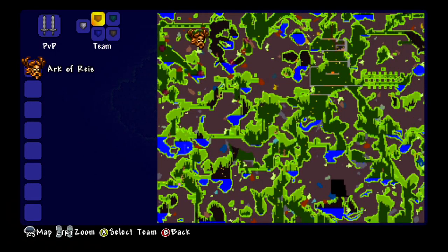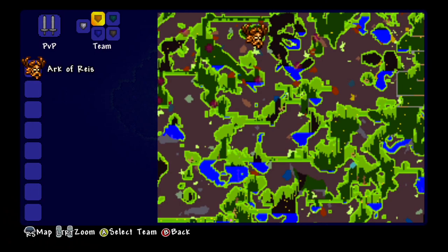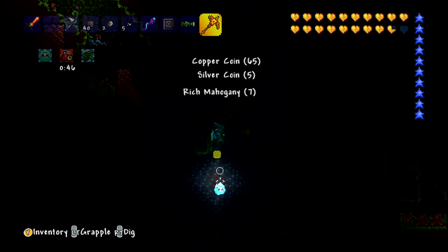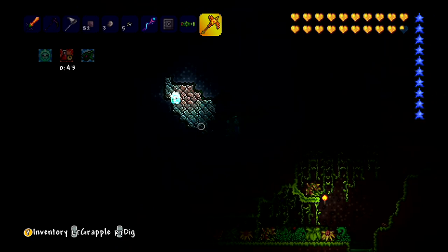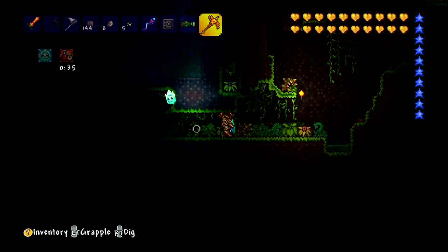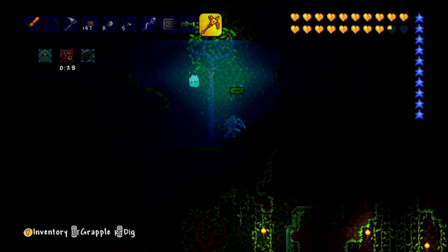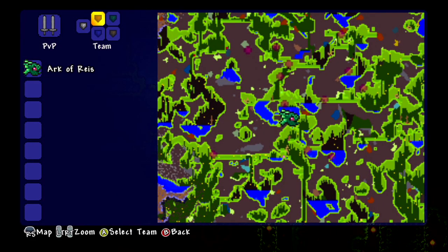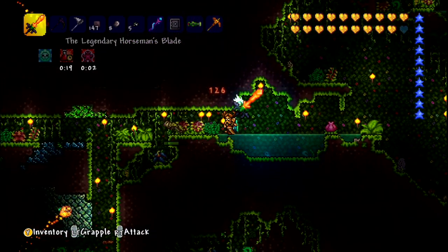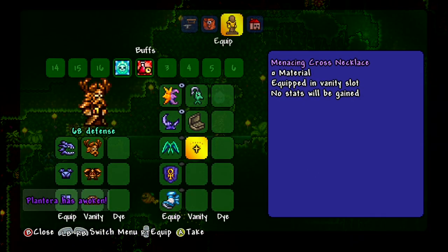Let's take a look for any more Plantera bulbs before I come off. There's one directly below us — cool, I guess we'll just dig there. Titanium and chlorophyte — lovely. I should be very careful about this water; I don't want it flooding around and washing off torches. Hey, we're there already — it's a moth, get out of here moth. No one has time for your stuff. Put on the wings, put on the gear — I guess we're good to go.